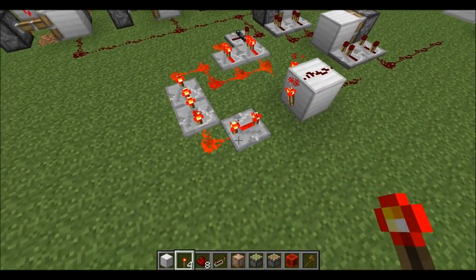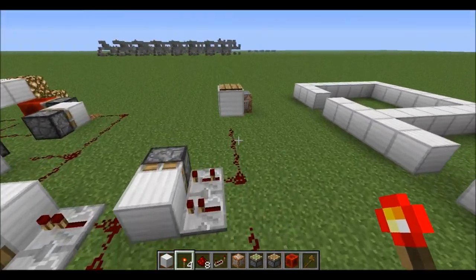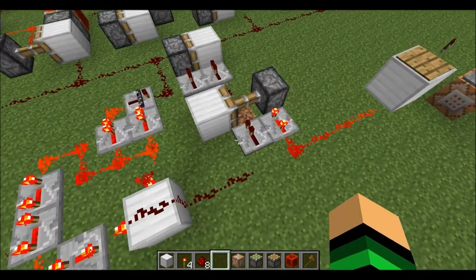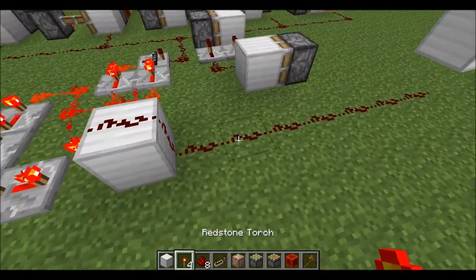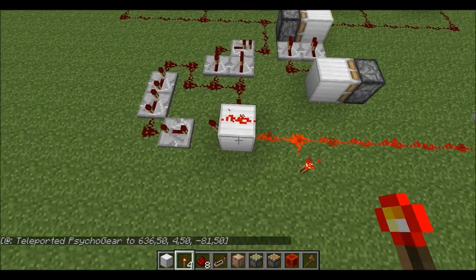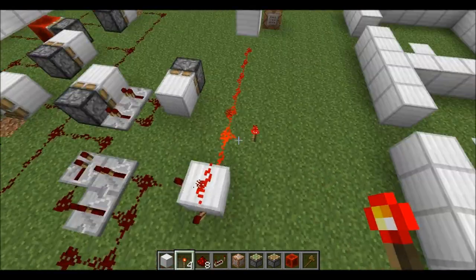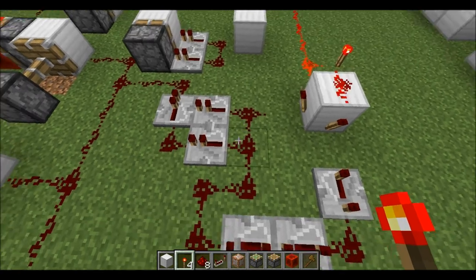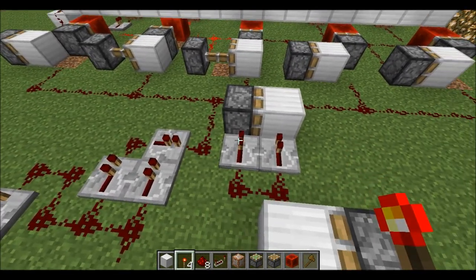But if you stay on the pressure plate, the inverted pulse becomes a steady inverted signal rather than a pulse. In this case, I just got teleported because this line got depowered and the torch was not turned on, because something or someone is still standing on the pressure plate — here it's a torch simulating that, but it's the same principle. This line gets depowered and then the short pulse generator creates a short pulse, and that's how it works.